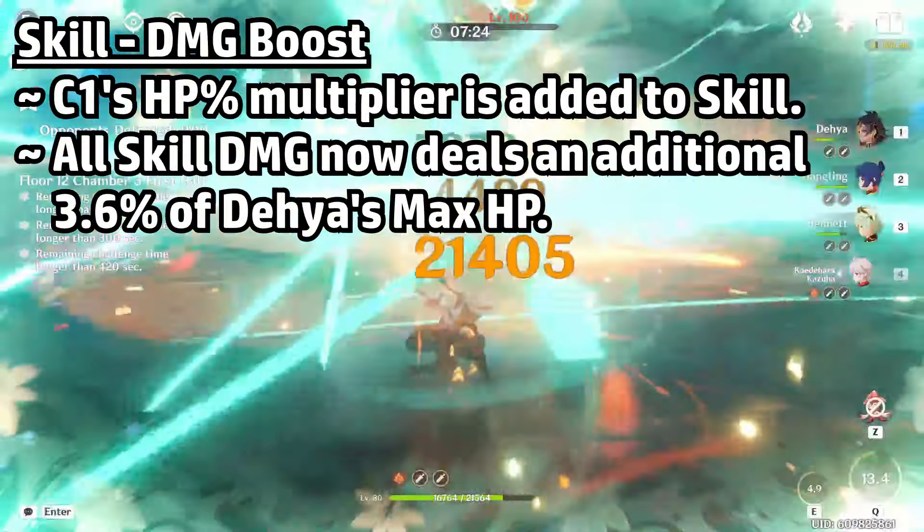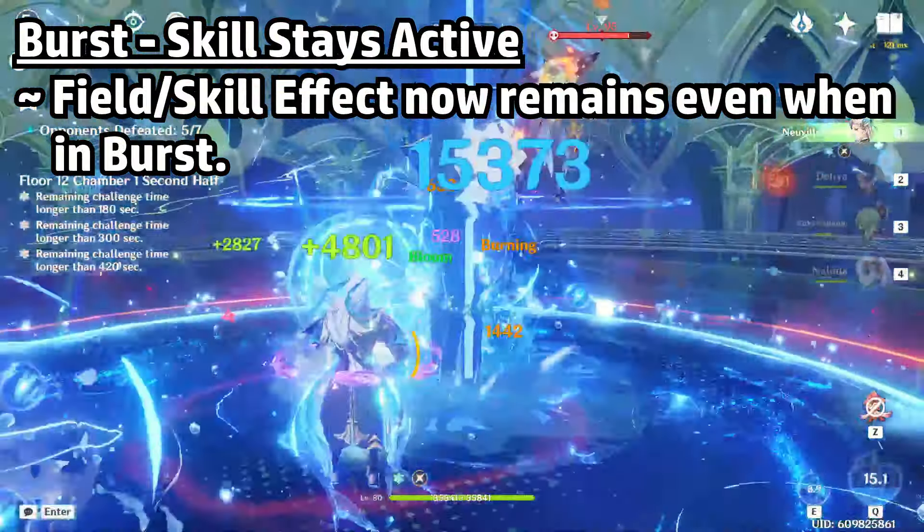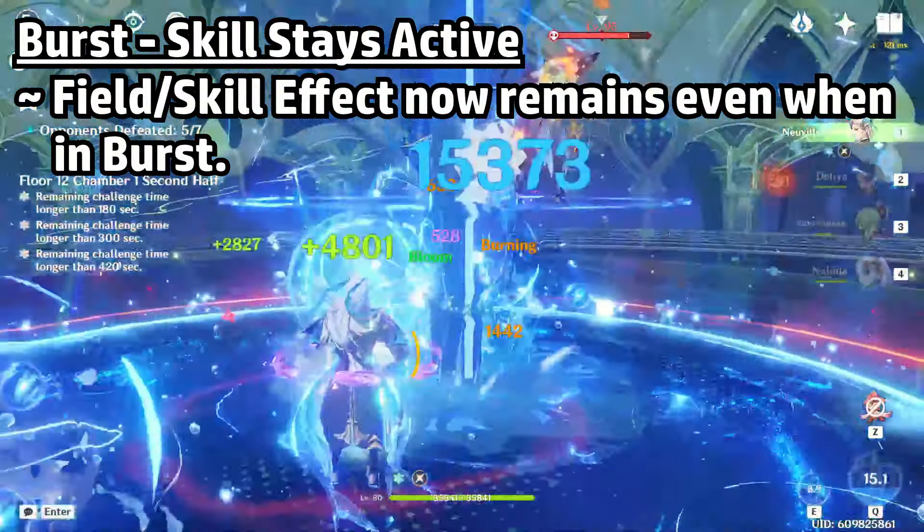Number 1: make the energy needs match the damage. Either you keep the damage the same but lower the cost, or alternatively we keep the 70-cost burst but heavily buff the multiplier so the payoff is worth it. For my rework, I'm going to do both. The main goal is to set a reasonable damage expectation for whatever the burst cost may be — I think a 50 or 60-cost burst should suffice. I'll also implement the C1 multiplier into her base kit, just like I did with the skill, meaning at least an extra 6% HP per hit. Number 2: the skill's field won't disappear upon casting her burst, basically allowing Dia to continue generating particles even in her burst state, further lowering her energy needs.